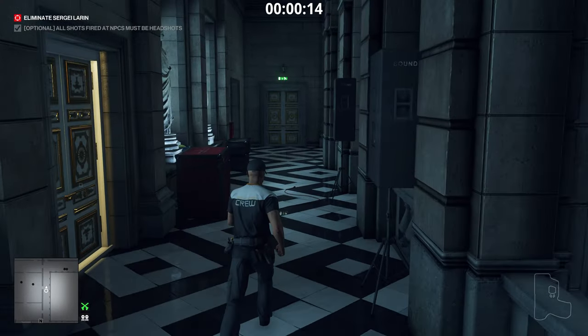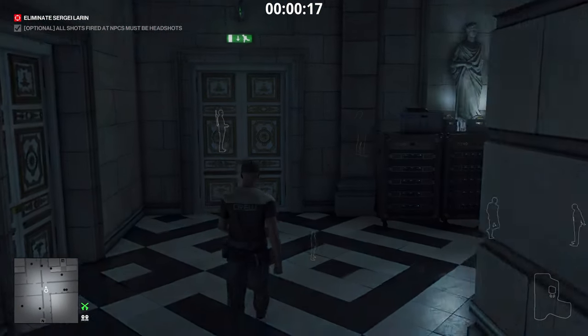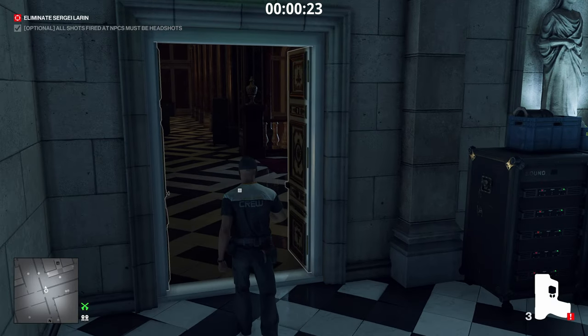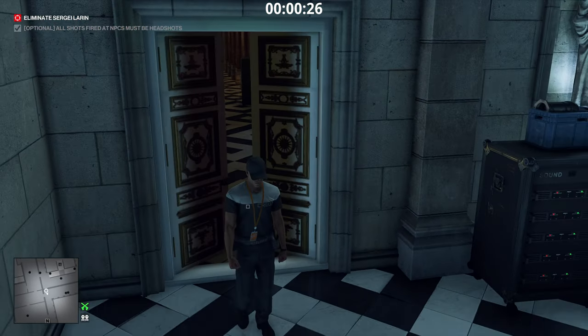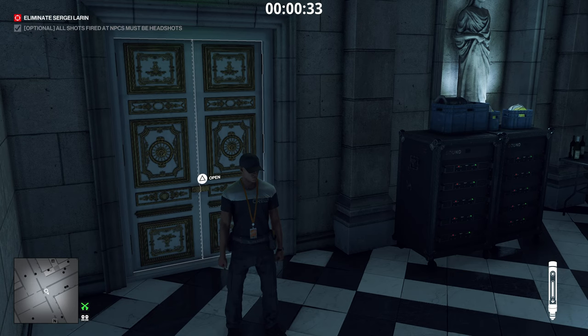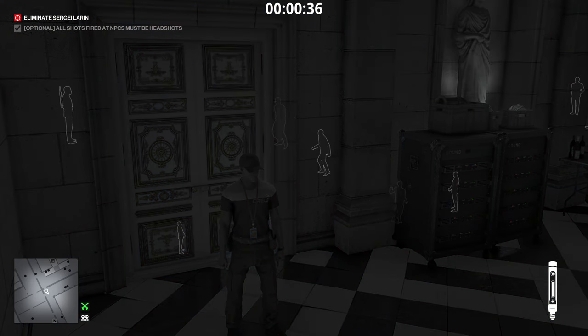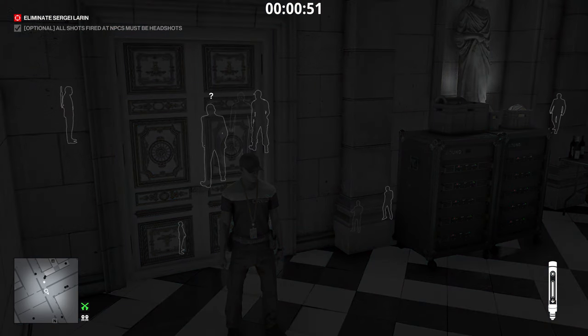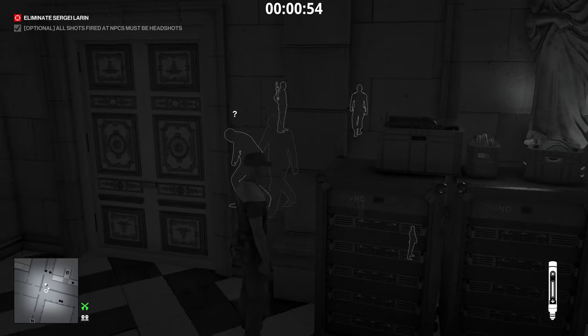We're going to stop the Forger from entering the room where he hangs out for a while. He's heading up the stairs right now with his bodyguard just behind. Drop the pistol just in front of this door — as he comes up the stairs, the Forger sees the gun and tells the guard to take it away, giving us an opportunity to syringe him. There are so many ways to do this elusive target — you could literally just poison his glass of wine and run straight to an exit if you'd prefer.